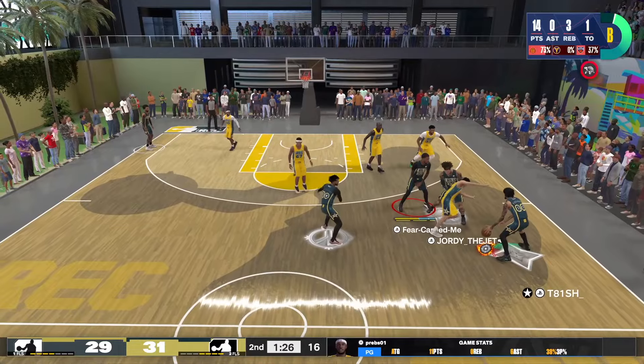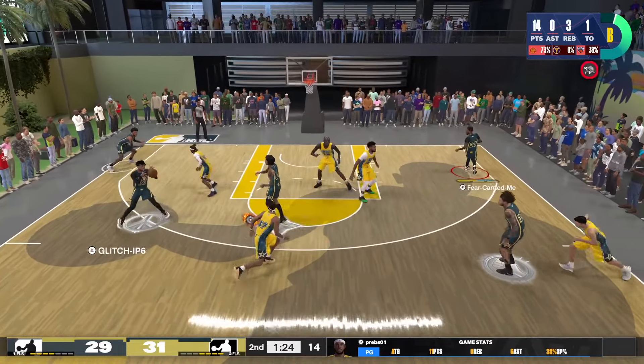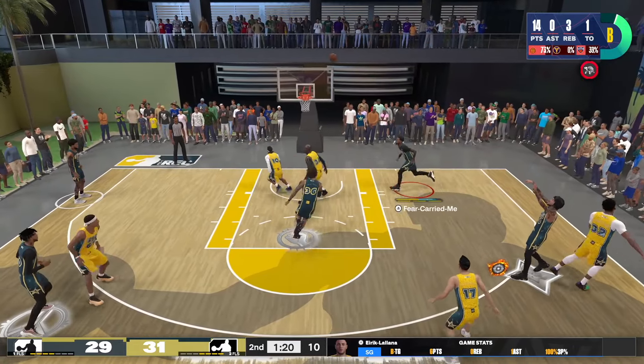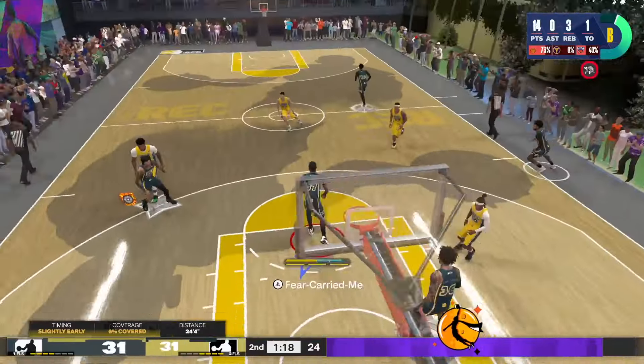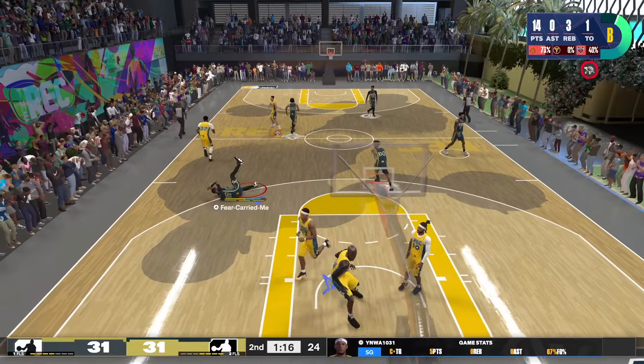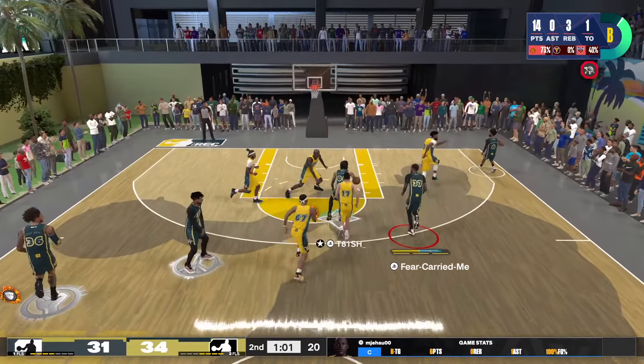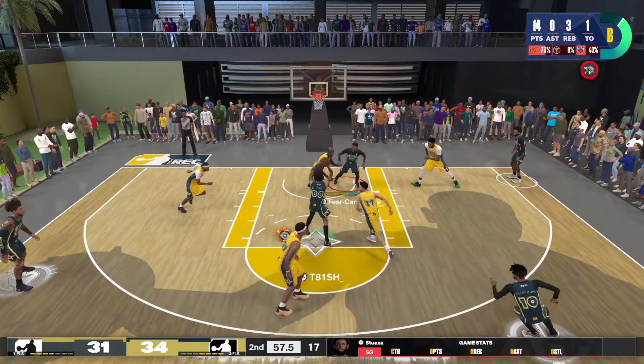Trying to go to the weak side — the crazy thing about my build is the way I'm playing, you wouldn't even think I can shoot threes, but it's because I'm playing for the situation, for the gameplay. That was an absolute crazy putback. He's got 93 driving dunk on an 86 — I don't know what that build is, but it's going crazy when it comes to finishing on this game.